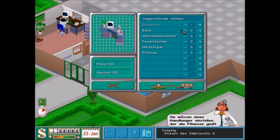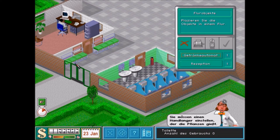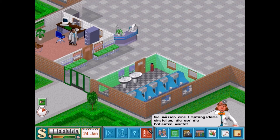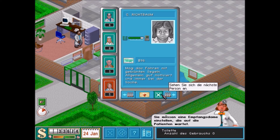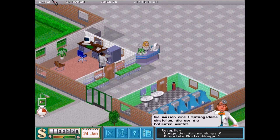Dann fangen wir an mit der Rezeption. Ich kaufe schon mal ein paar Bänke und einen Getränkeautomaten. Die Bänke stelle ich nämlich vor den Behandlungsraum, weil da warten nämlich die Gäste dann. Ich habe hier ein bisschen eng gebaut, merke ich gerade. Ich stelle die Rezeption einfach da hin und den Getränkeautomaten nach da hinten. Was wäre eine Rezeption ohne Sekretärin? Wir suchen uns natürlich die bestqualifizierteste aus – Frau Richtbaum. Sie mag das Fahren mit geblähten Segeln, allgemein gut motiviert und immer bei der Sache. So soll es sein.